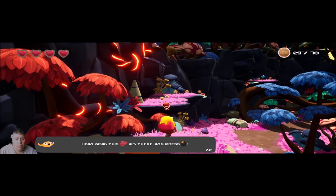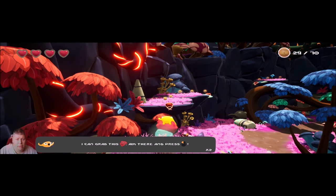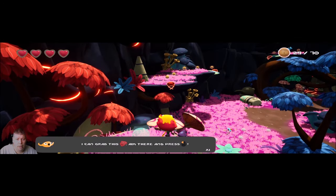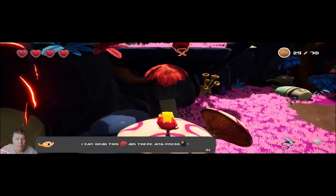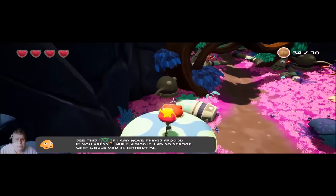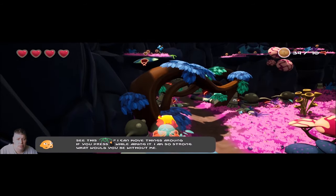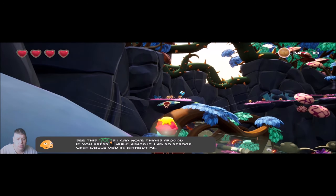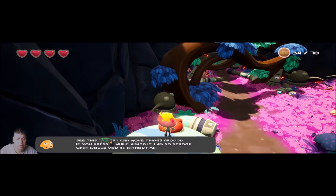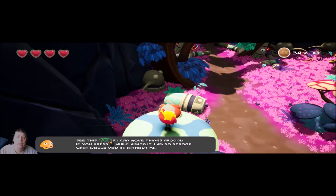It looks like we're grabbing this thing and pressing the left click button, and it should pull us right to the next platform area. We're looking for this green symbol that can move things around, and we press the left click button on that. Now we pull this - there's the green symbol. So cool!